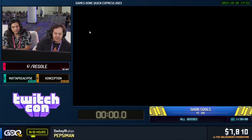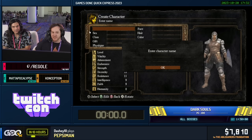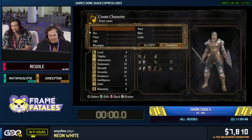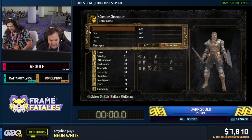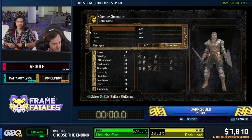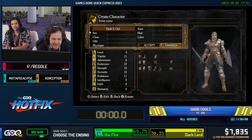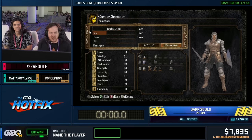Let's go ahead and get into the character creation. We also had a name incentive. Naming the player is going to go to DarkS.Owl — yeah, like S is the middle initial. It's our character name, DarkS.Owl.